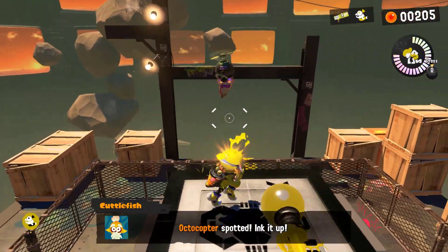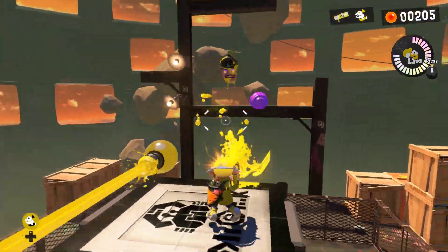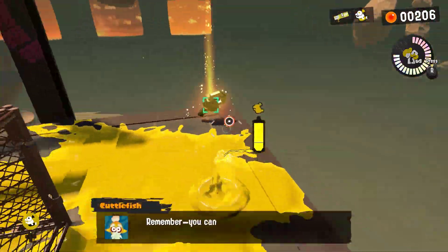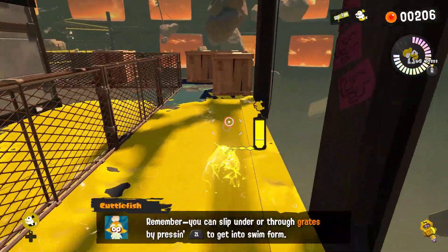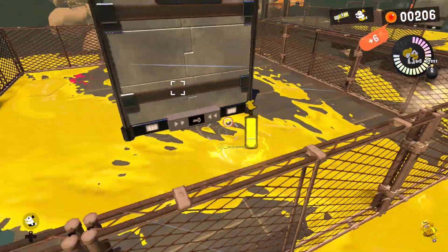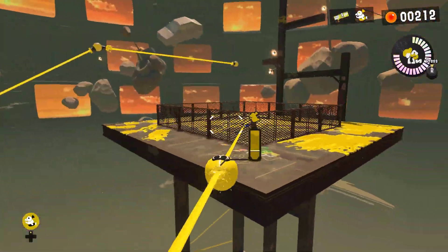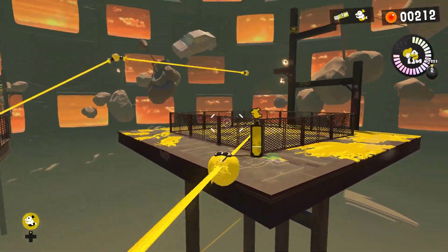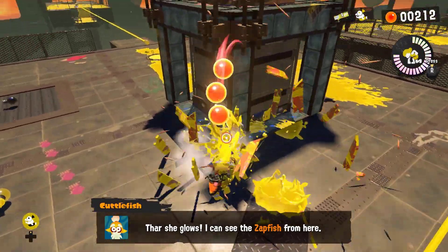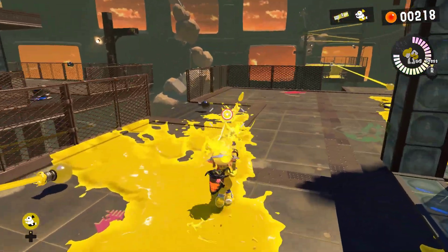This right here is known as an Octo Copter. It's basically an Octo Trooper, except the only difference is it has a helmet that allows it to fly. They can be rather annoying because of how much they fly around. And to any of those that remember my Astral Chain series, you guys know just how much I hate aerial enemies. Aerial enemies are literally the worst — not just in this game, but in general.